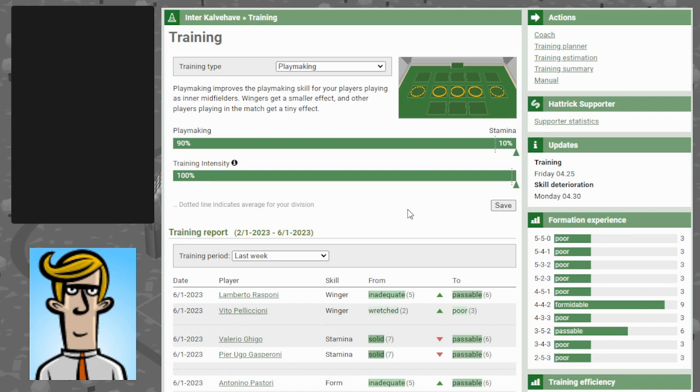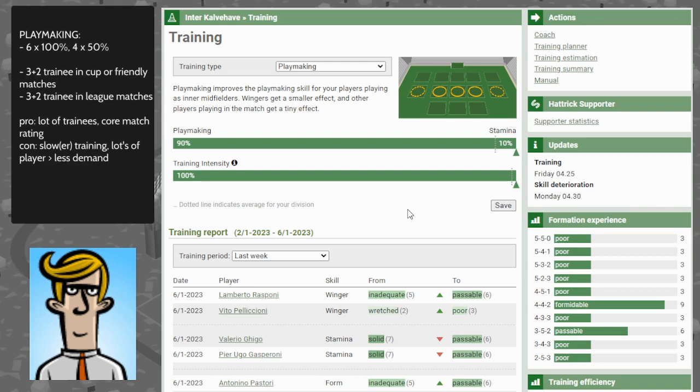Playmaking is a little faster than defending. The pros: you will improve the most important rating for your team by training playmaking. The cons: a lot of people are training playmaking, meaning there's a lot of playmaking players on the market and that means the price is generally lower than other players.